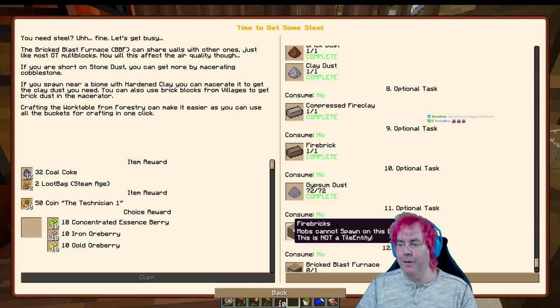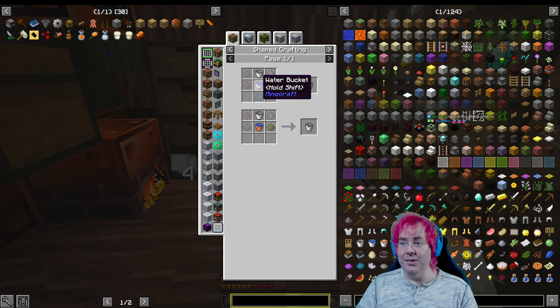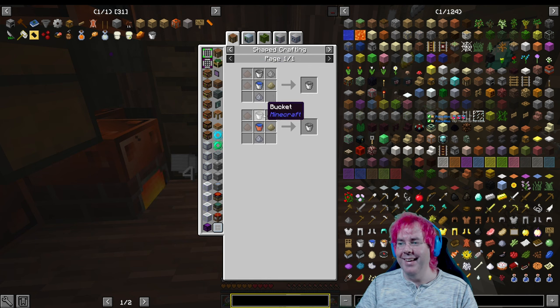So we are making fire bricks — 36 of these. So we need 36 buckets of concrete. This is where we need the stone dust and the clay dust and the quartz and the calcite and buckets.